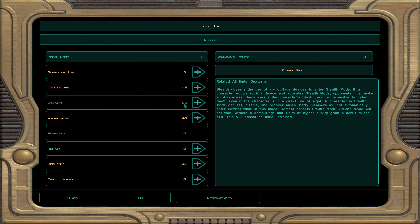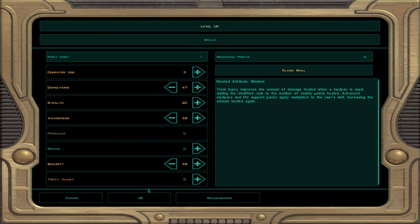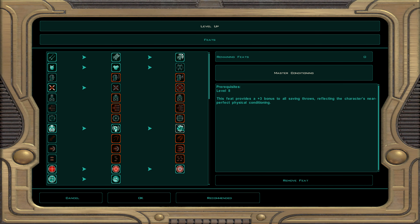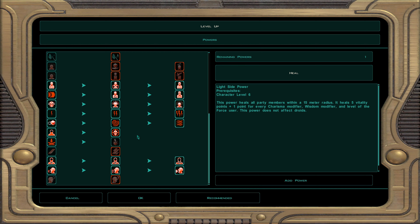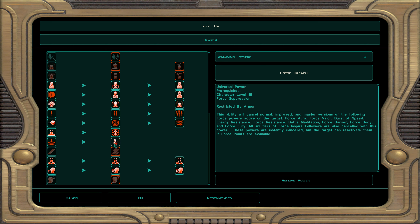At character level 46, dark Jedi sentinel 27: demolition, awareness, and security. For feats: master conditioning — plus three to all saving throws, replacing the previous two. For force powers: force breach — removes all force power buffs from a target. They have to rebuff; by then you blast them to death.